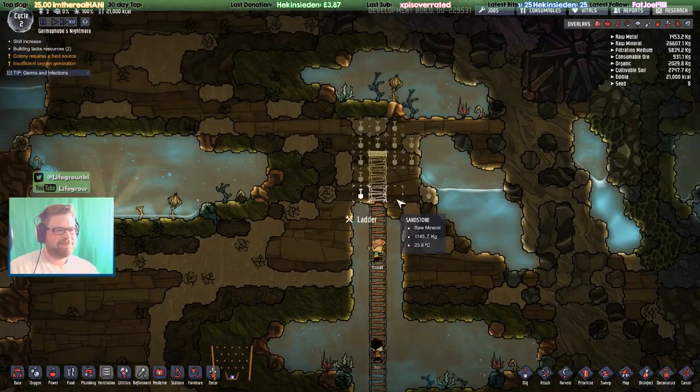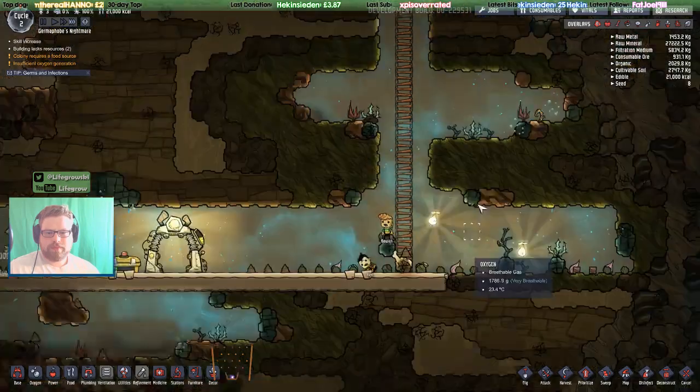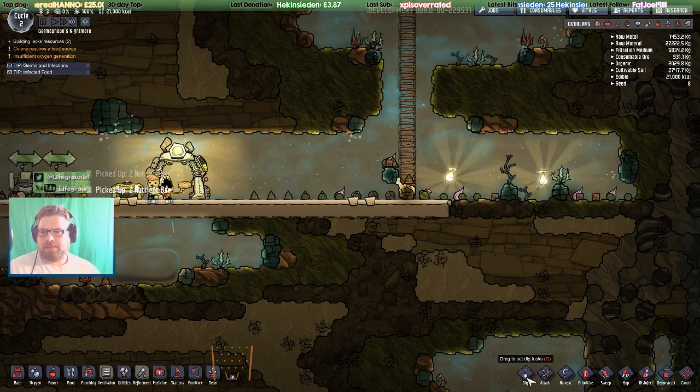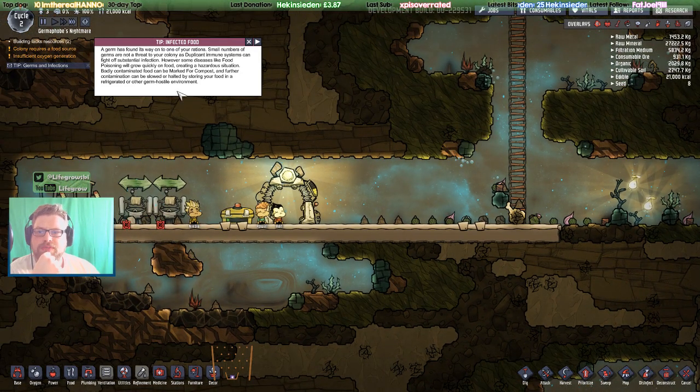Hello Justice! We've got new notifications: 'A germ has found its way onto one of your rations. Small numbers of germs are not a threat to your colony, as duplicate immune systems can fight off substantial infection. However, some diseases like food poisoning will grow quickly on food, creating a hazardous situation. Badly contaminated food can be marked for compost, and further contamination can be slowed or halted by storing your food in a refrigerated or other germ-hostile environment.'